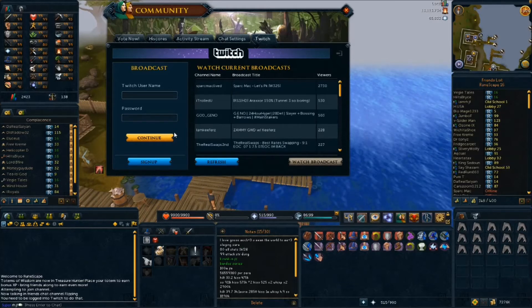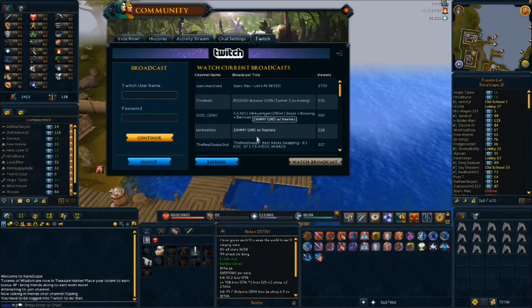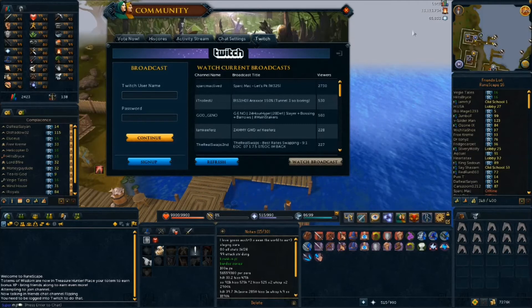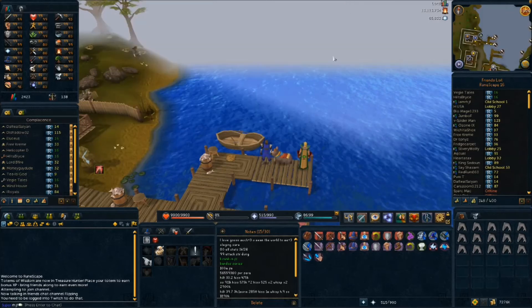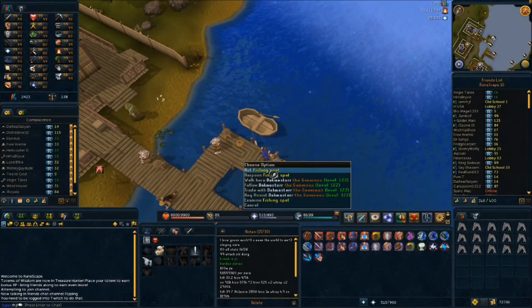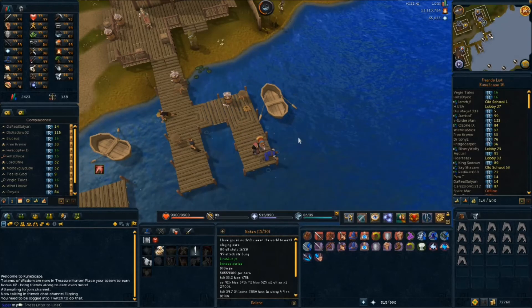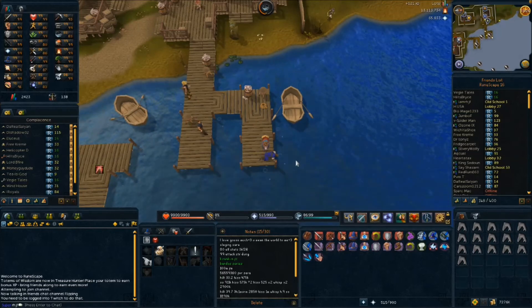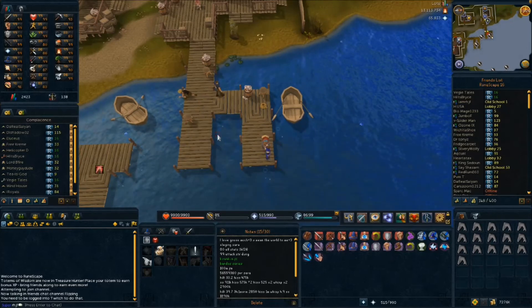You simply click on a stream and hit 'Watch Broadcast' and it'll open up the Twitch TV link in another tab in your browser — that's how easy it is. When I first saw this, I honestly thought it was going to play in another window within RuneScape itself, like right here on screen, so people without dual monitors could watch streams and play RuneScape at the same time. But that's not how it works right now — it simply opens a new browser tab to Twitch. RuneScape would probably need to work out a deal with Twitch to make in-client viewing happen.